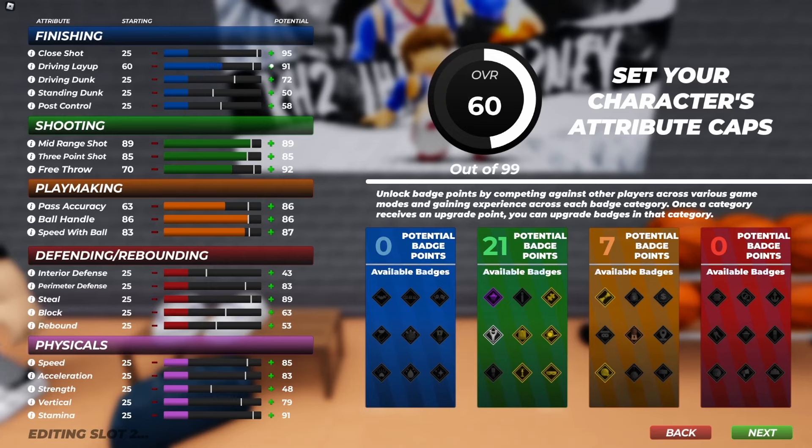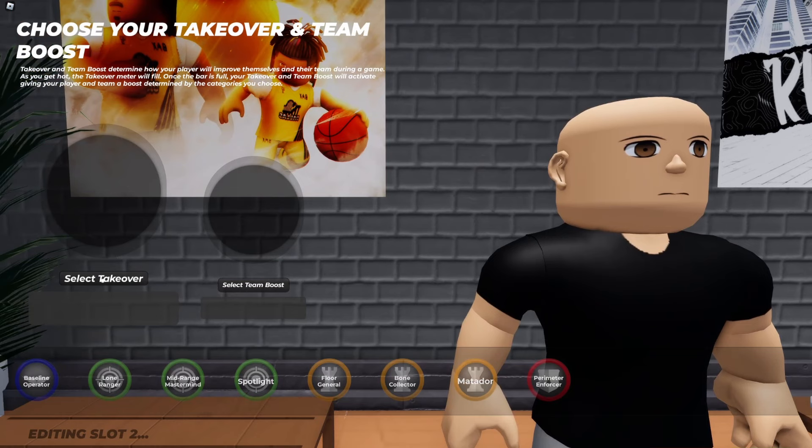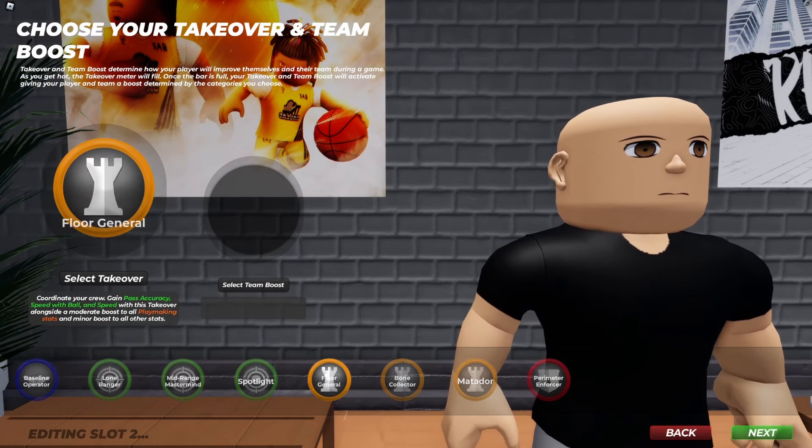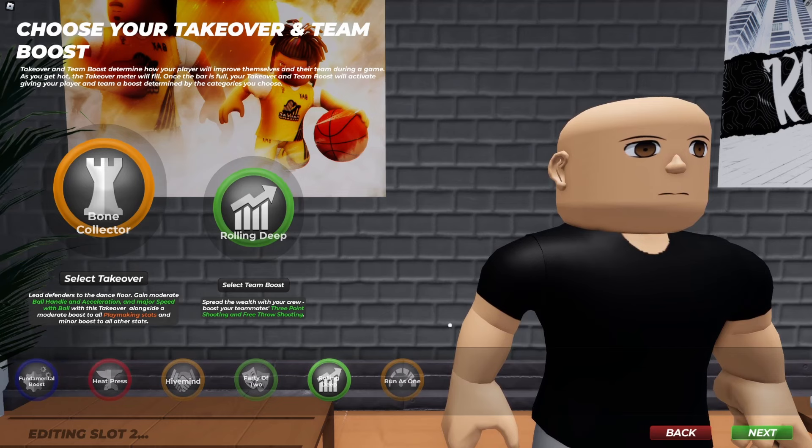Upgrade your fast accuracy, upgrade your driving layup — please upgrade your driving layup. Upgrade your steal perimeter; interior defense you don't really need at all. Upgrade your stamina — please upgrade your stamina — acceleration and speed. Then touch up those remaining attributes, upgrade driving layup and speed with ball, and close shot if you have points left. For takeover I did bone collector or floor general — a playmaking takeover — and team boost with rolling deep is probably the best one.